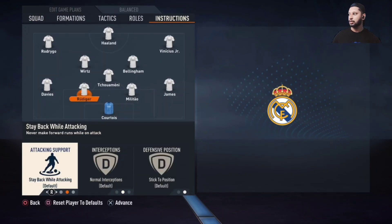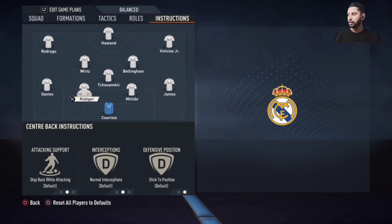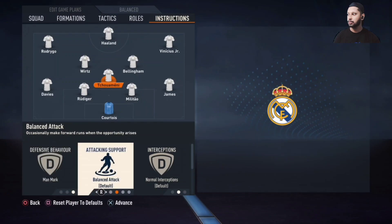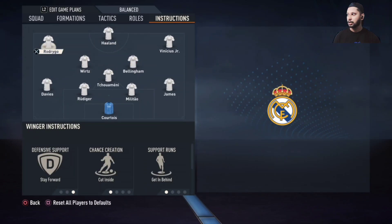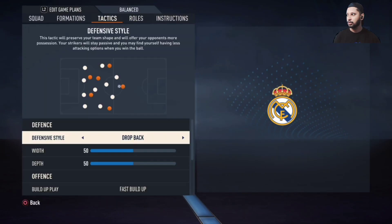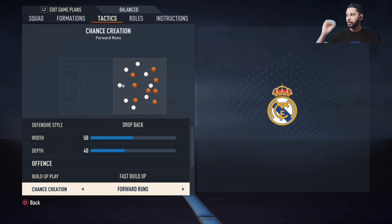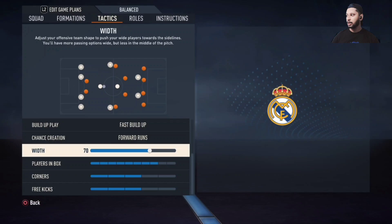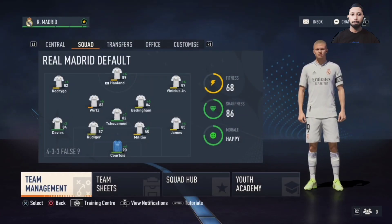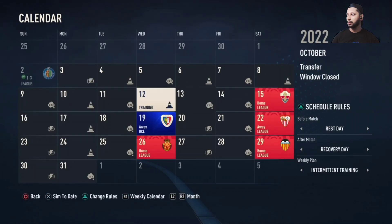Let's go to the squad and set up tactics. Vinicius can play on the right and left — stay back while attacking for every defender. The CDM replacing Casemiro has to stay back and man-mark. For Bellingham, I set get forward. Vinicius and Rodrigo are set to stay forward and I like drop back so everybody drops back to defend. Pass build-up, forward runs — let's get more players in the box. We play on the wings with Rodrigo and Vinicius Jr., so take full advantage of the wingers with wing play. Cross into the box — we've got Haaland for the header.